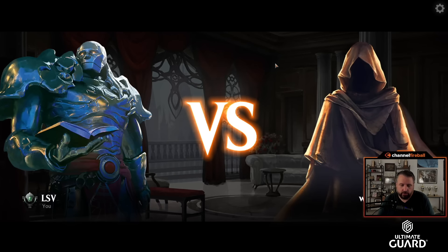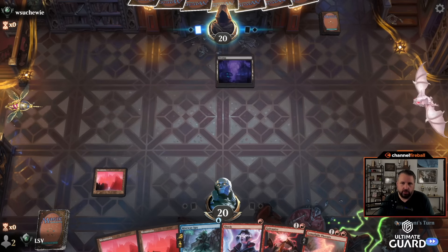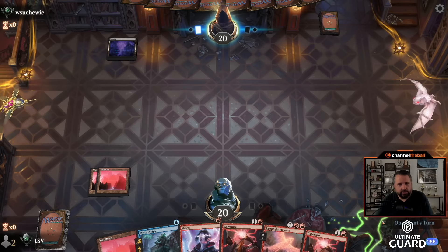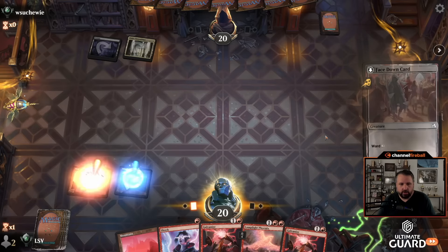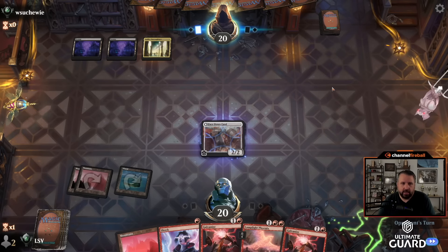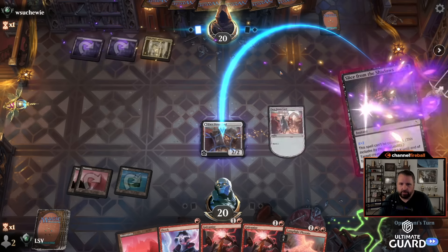Time for round one. I'm on the play, and I have the perfect draw — a one-drop removal spell and multiple two-drop removal spells, then I can either play a face-down Mistway Spy or a Lamplight Phoenix. You kind of want to play Phoenix when you can guarantee you can collect enough evidence to return it, so I'd rather wait a turn if I can. I'd like to use some of these removal spells first — it's such a strong card if you can play it with enough in the graveyard to protect it from removal. If I played Phoenix and they just immediately murdered it, I'd be pretty unhappy.